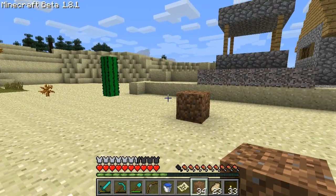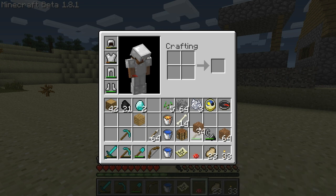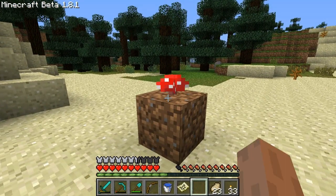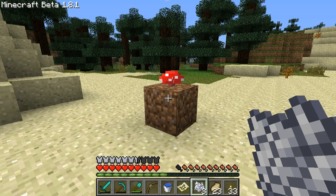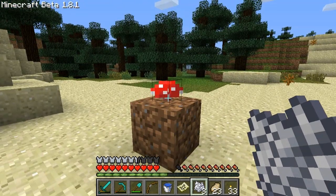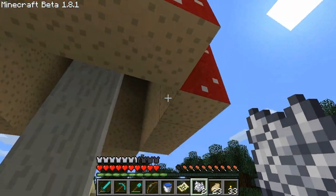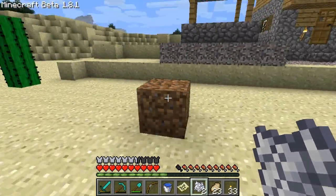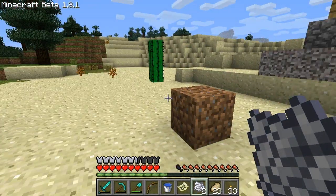Good morning! It is Saturday the 24th for Brian, and what I want to do now is do some experiments with the mushrooms, since that's one of the 1.8 features I still have not taken advantage of. With both red mushrooms and brown mushrooms, you can hit them with bone meal and they turn into giant mushrooms. Then you can go and re-harvest them, and as you harvest these blocks you end up getting more mushrooms - much more efficient than a mushroom farm.